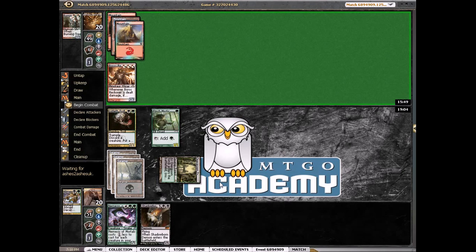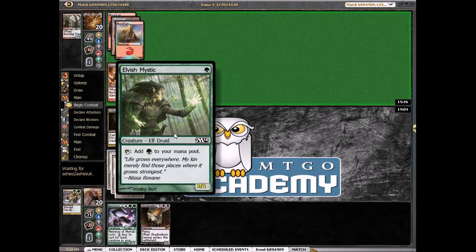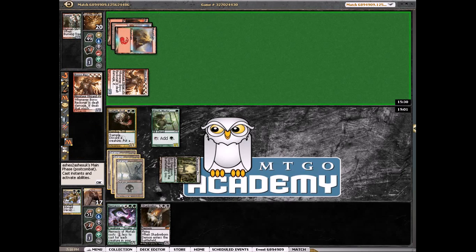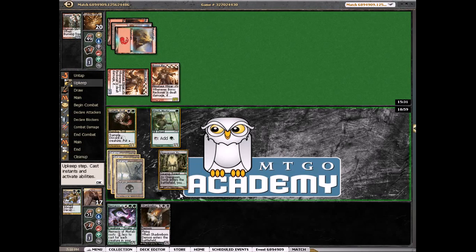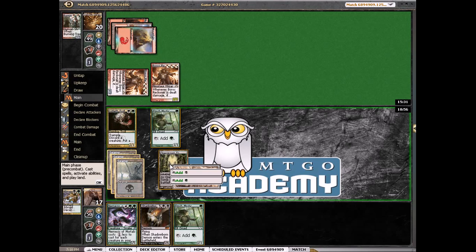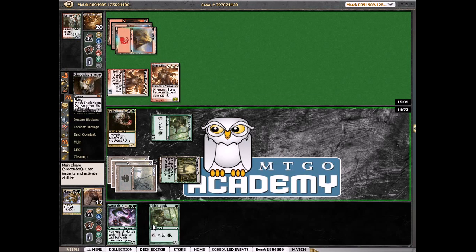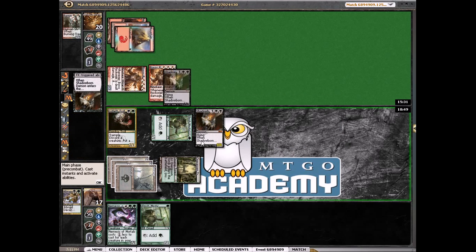If he realizes we need the mana he probably will kill it. So we're going to at least 17 — he might have Rubbleback Maka, which he doesn't. Another Reckoner. So we're going ahead and playing the Demon — we're going to kill the untapped one.